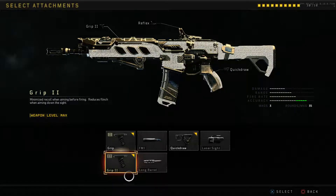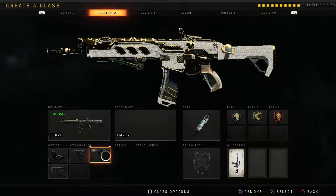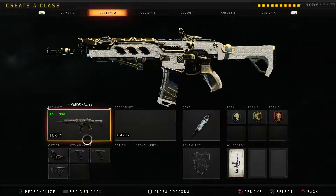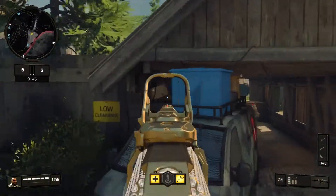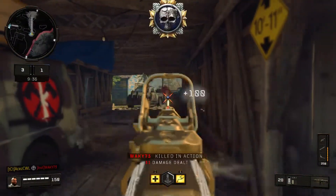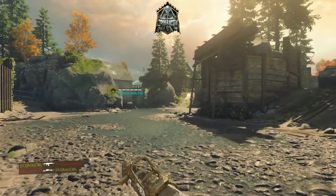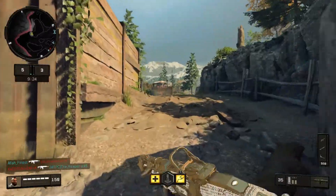We're going to hop into some gameplay so I can show you exactly what I mean. This is pretty much what I would go with — this is my personal best class. I've been using the AR since the game came out, I got diamond camo in the first two or three days, and this has hands down been the most powerful weapon I've used so far. As you guys can see, that gun has basically no kick — just a little bit of hop but really nothing major at all.